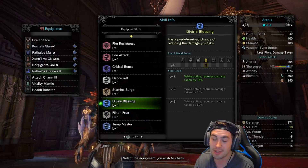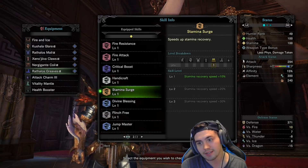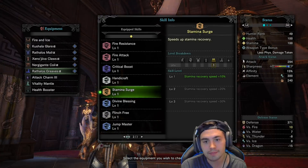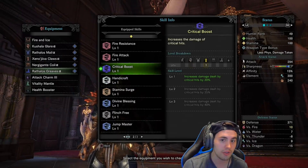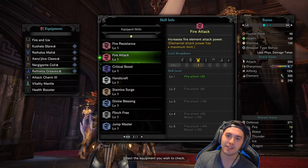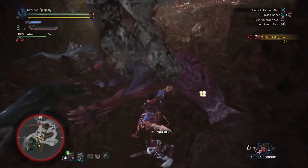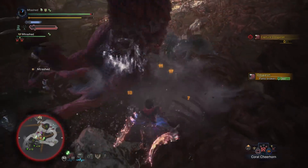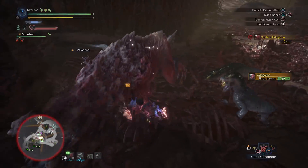I've got a random gem for divine blessing. Stamina Surge is a little bit of recovery on my Nergigante's coil. Handicraft on the helmet, nothing huge. Critical boost on the gloves, pretty strong. Fire attack — nothing. And fire resistance — this is a random gem. Now I want to show you a little bit of footage as I absolutely melt Odogaron, or whatever his stupid dog name is.